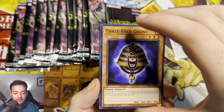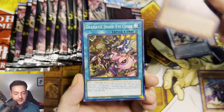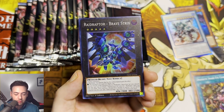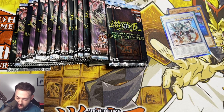Another pack of Phantom Nightmare, guys. We got Three-Eyed Ghost, Goblin Biker Boom Match, Time Unloader, Dramatic Snake Eye Chase, and Raid Raptor Brave Strix. I'm like striking out with these Phantom Nightmare packs, you know.